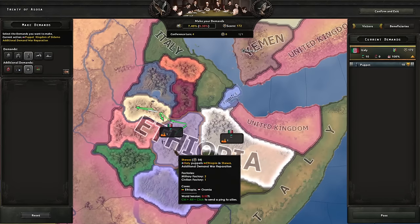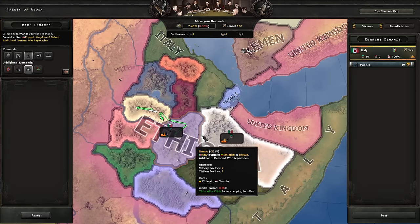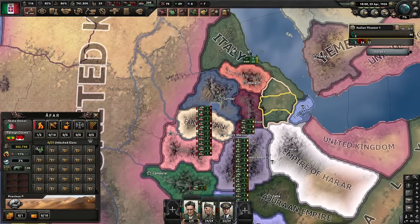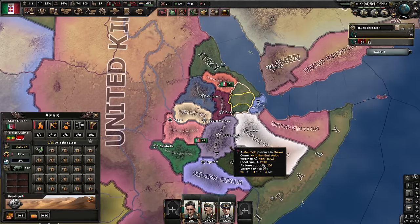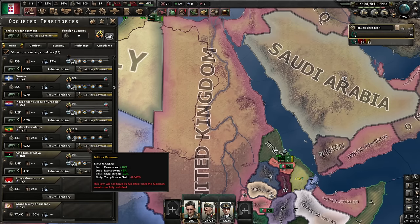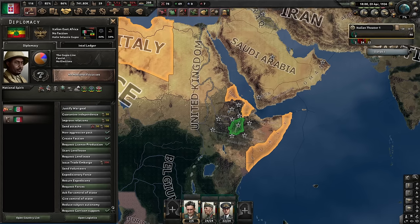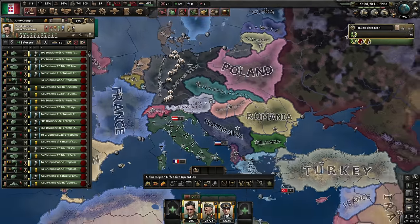There might be a problem with Ethiopia being a puppet because they have a focus tree that can mess with things, but this is an exploratory run — I want to see what happens. Ten puppets confirmed. I can even use their manpower. Now, Sultanate of Ausa — do we want to make it another subject? It has one military factory. Part of the reason I puppeted all these Ethiopian nations is because otherwise I'd need to pacify them. I got Italian East Africa — so use your focus trees to give me factories, please.